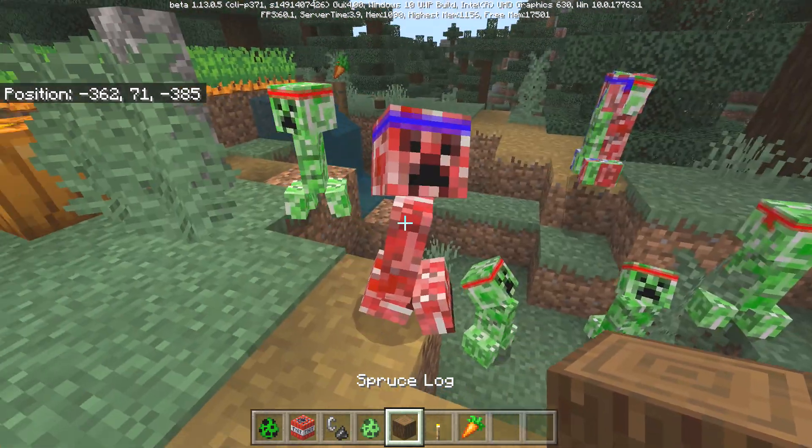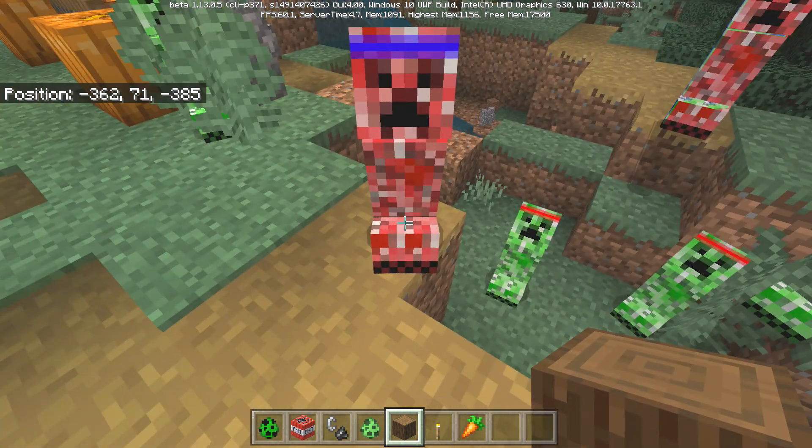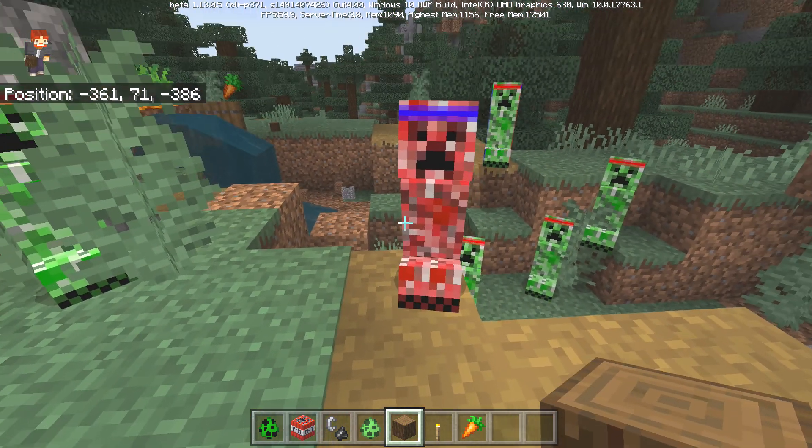Another thing you can do is have them sit down. This is what a Keeper Creeper looks like when sitting — he basically tucks his back leg in and sits on it.